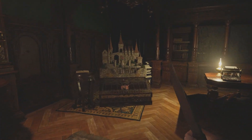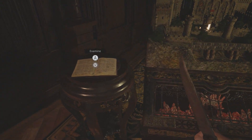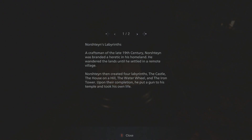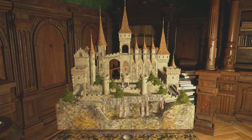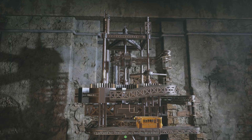I was first off wondering what the heck is this thing. So I decided to examine this book that was right next to this labyrinth, and it turns out this explains what this is. As you can see here, it states Norstein's Labyrinths. Sorry if I mispronounce anything - I'm not used to saying a lot of these things within this game. But yeah, a craftsman of the late 19th century, Norstein, was branded a heretic in his homeland. He wandered the lands until he settled in a remote village. Norstein then created four labyrinths: the castle, the house on the hill, the water wheel, and the iron tower.